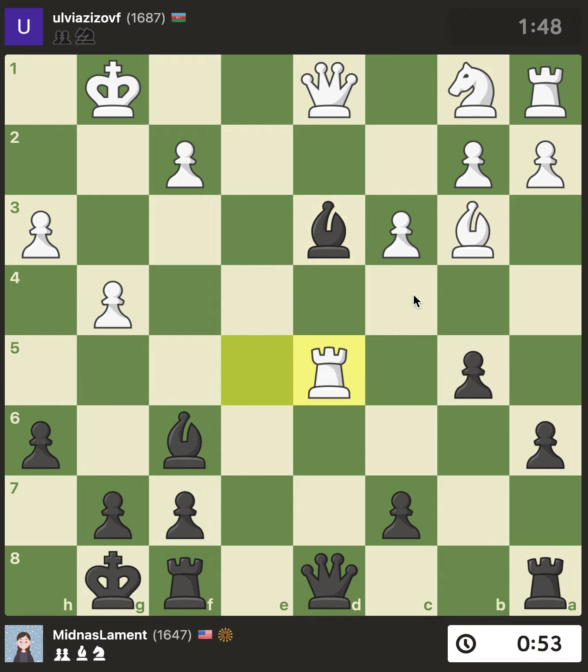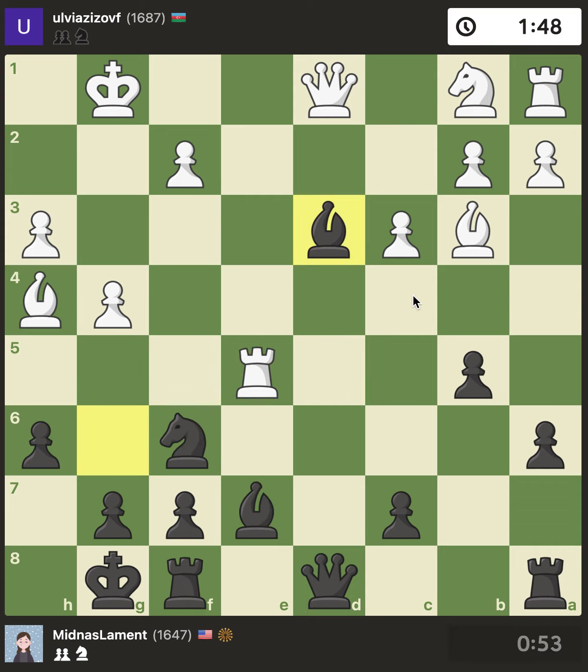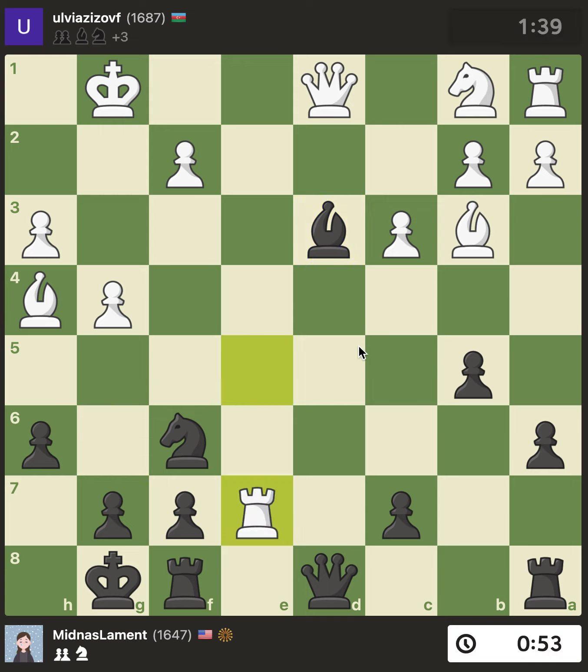Rook d5 — yes, I did not see that during the game. But I feel like that's a good way to analyze with the engine: I could see it was plus one, and I saw it involved bishop takes, but I didn't know why. So instead of blindly following the computer, we try to figure it out — I think that's a good way to use the engine.